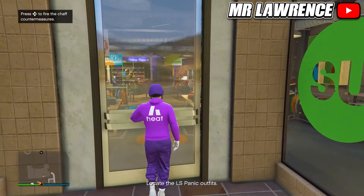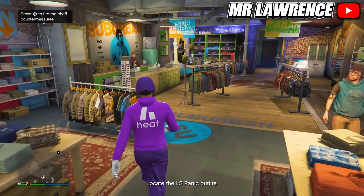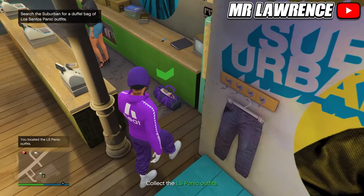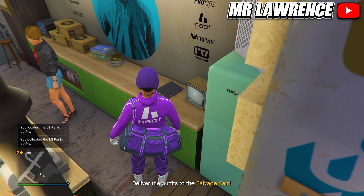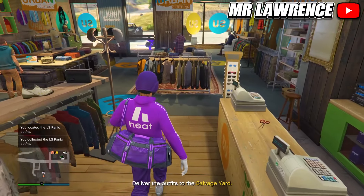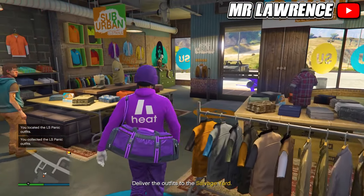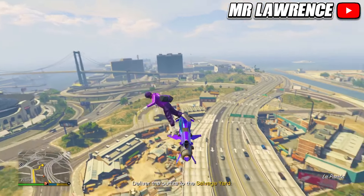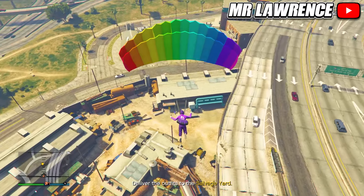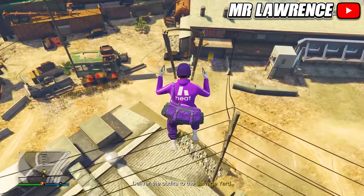Go inside and look for the purple duffelback — it's usually behind the front counter. Press right on the d-pad to equip it. Then go back to your salvage yard. Make sure that you are in a flying vehicle because we need to parachute right into our salvage yard.